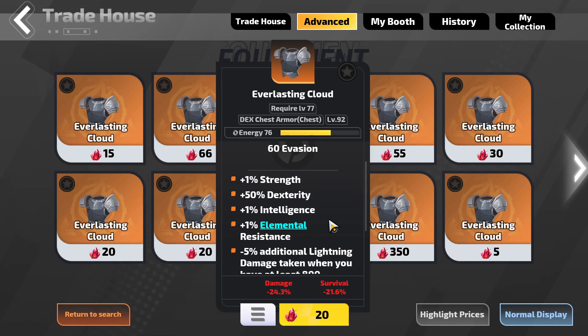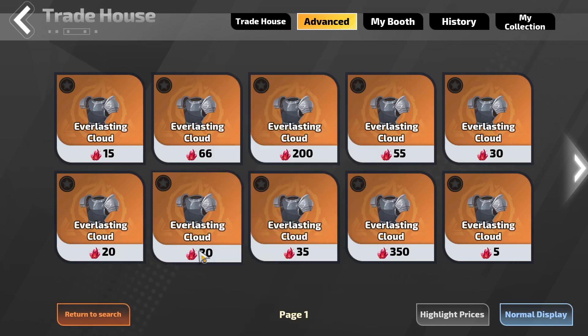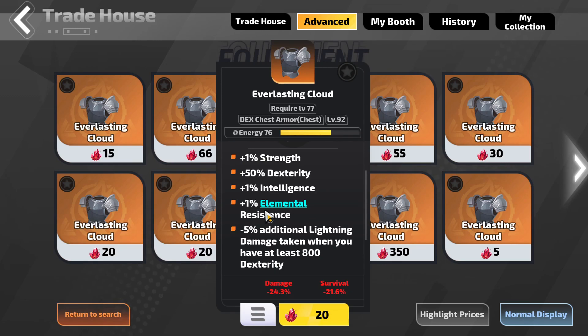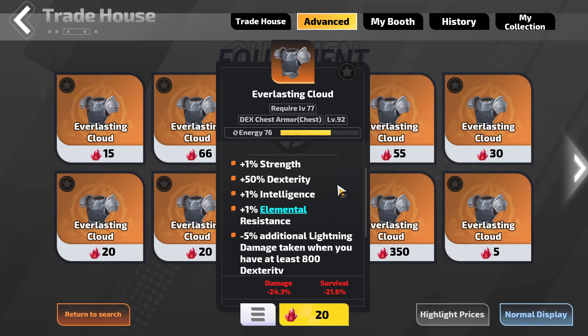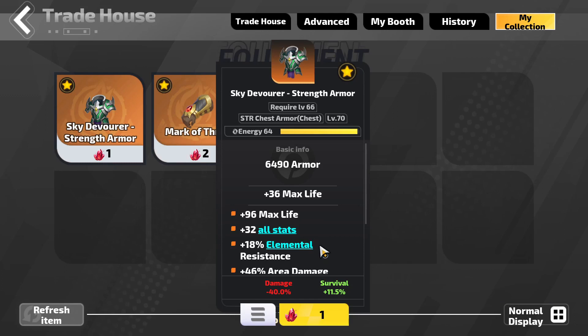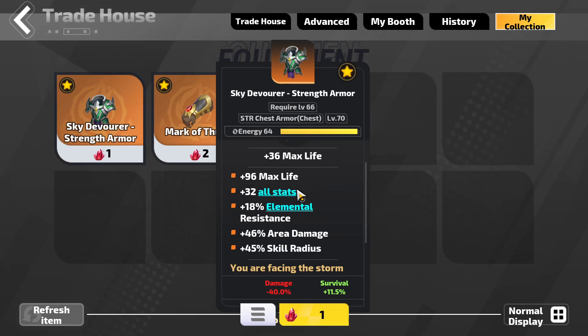When you're doing the mid budget version, you're probably around level 85 to 90, which means you're still leveling. For the body armor, what you need to find is something with more life and more elemental resistance. The previous one has no life and only 1% elemental resistance, which is weird. It provides a lot of damage but not defenses. In the mid budget version I highly recommend something with a lot of life, a lot of elemental resistance, and also area damage.